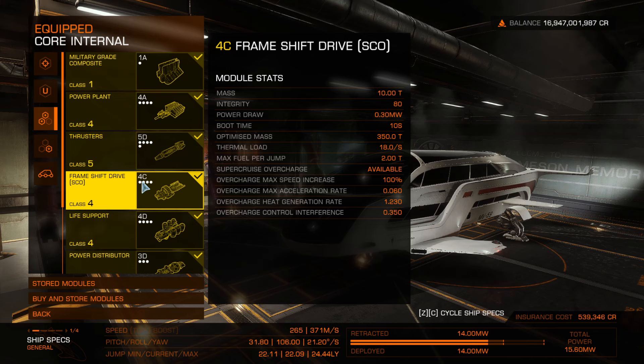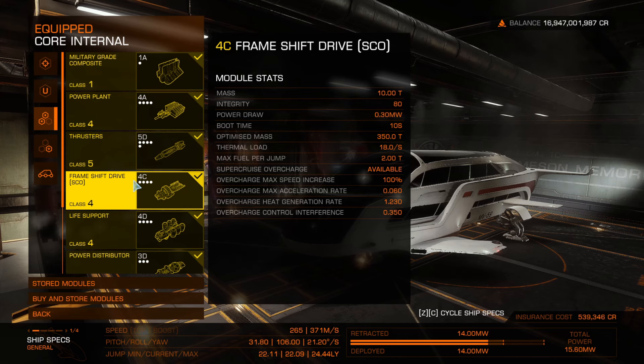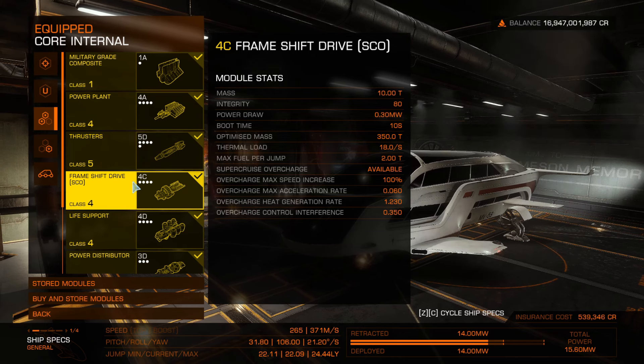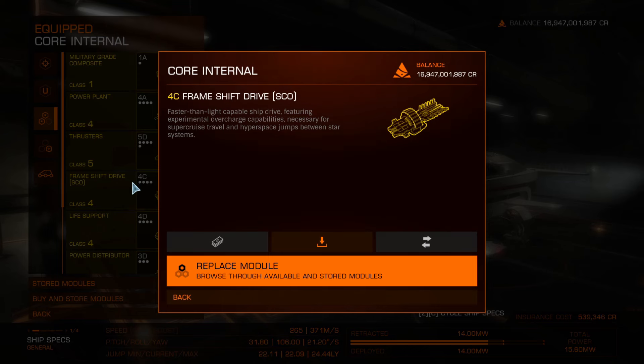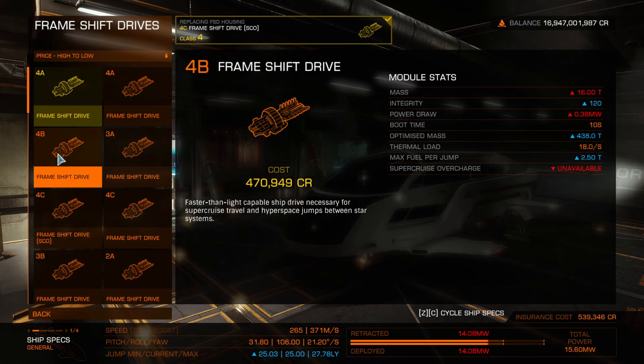Here it is — the 4C SCO frameshift drive. It's 10 tons, the same as a 4A. Notice it's got 22 light year jump range, and that's a boosted figure with a 4 FSD booster, so it goes even less than that unassisted. The even worse bit is you cannot engineer the new drives. An engineered 4A could be looking more like 50 light years, so you're losing nearly 30 light years there.